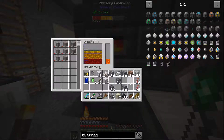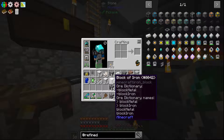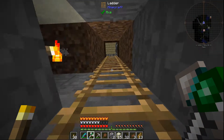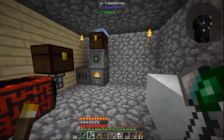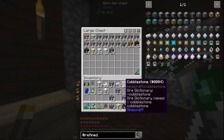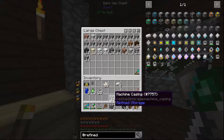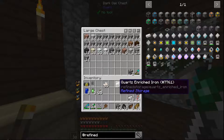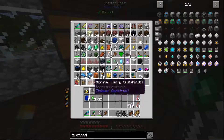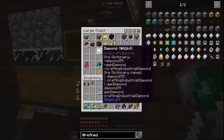Let's put that in there. Nice. I think eighteen pieces of iron will do just fine for what we need. I'll put all of our cobblestone and stone that we collected up in here. Oh, that's an ore — that's fine. I will also need a diamond for the controller.